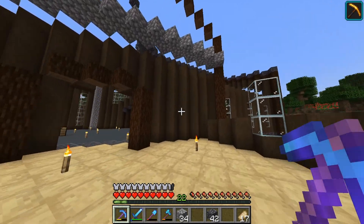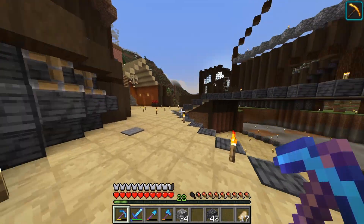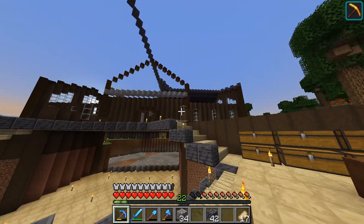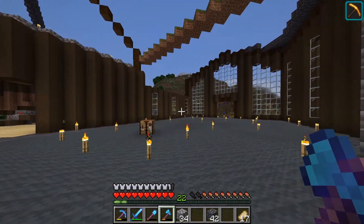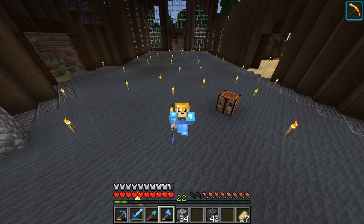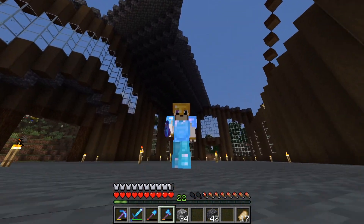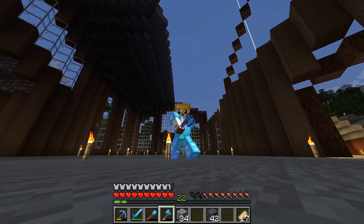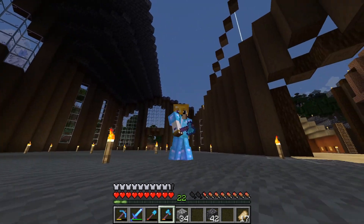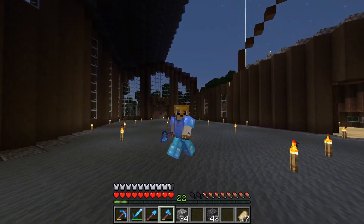I was also thinking about opening up this wall so that when you walk in you can see that huge window, because you can't really see it now. I might just take that wall away. Anyway, I think that's going to be it for today — I know it's a shorter episode than usual and I apologize for that, but I hope you enjoyed it. I definitely had fun building this; the ski lodge is one of my best buildings I've ever made. Don't forget to like and subscribe if you enjoyed — I'll see you in the next one.